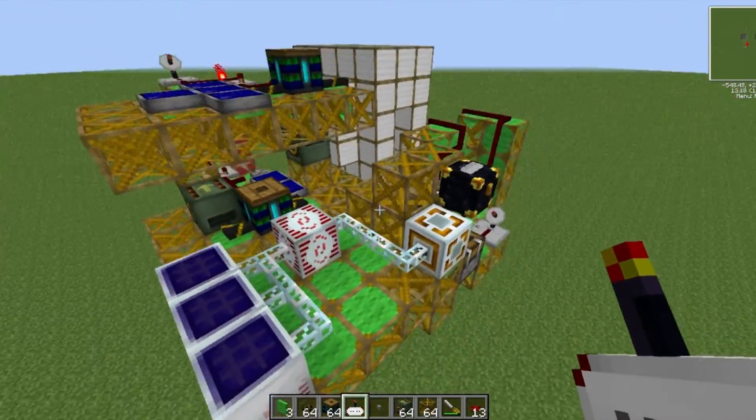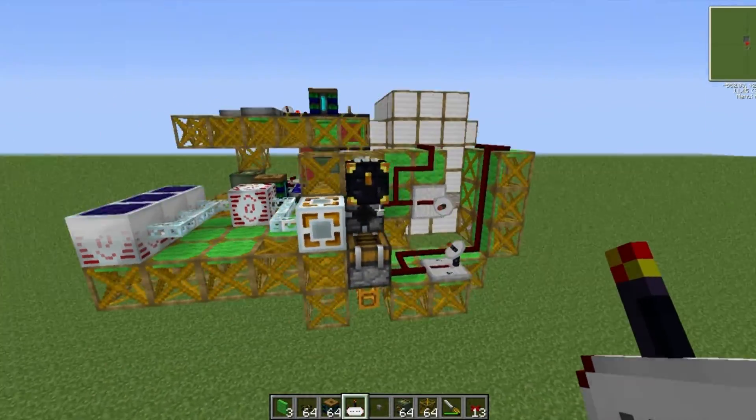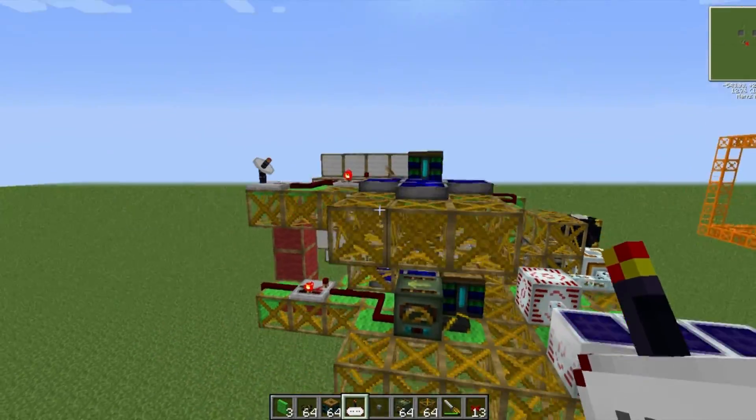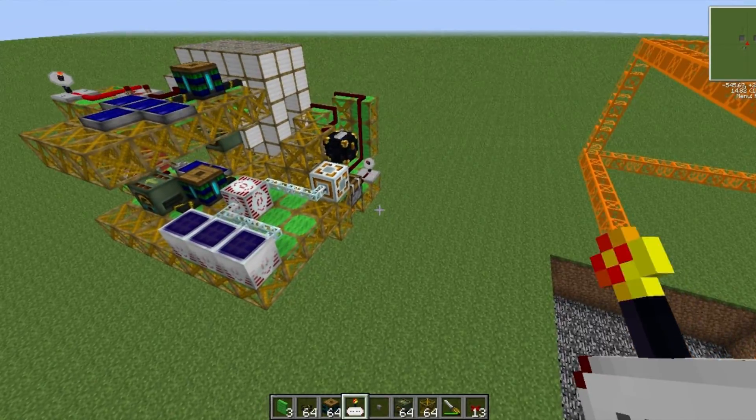This is the section that we are looking at today — it is the frame motor moveable quarry, and it attaches onto the back of your flying machine so you can move it around with a click of a button.